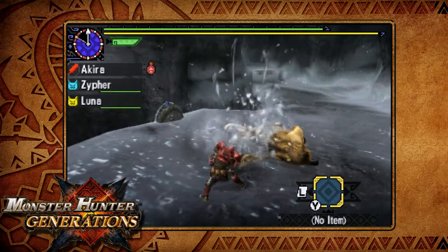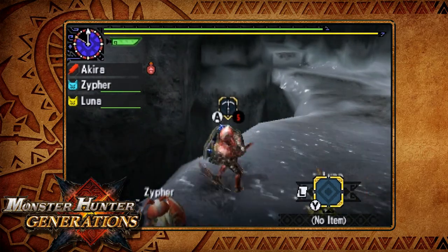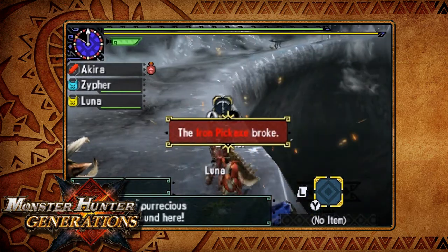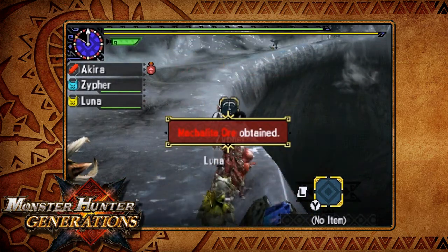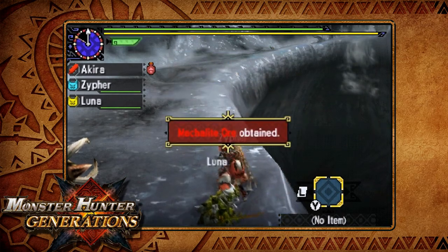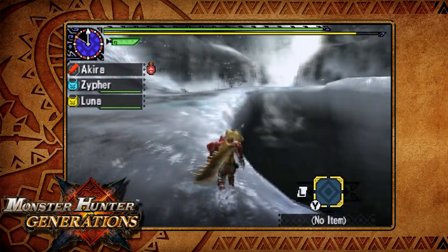Right here, next to this Bullfango, we're going to be getting our first one in area five. I do believe there's only one spot here. You get your just regular items, and also one more new thing.